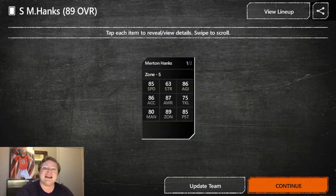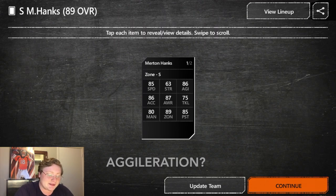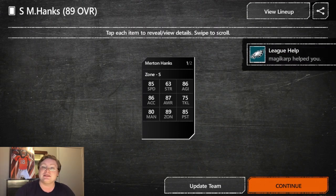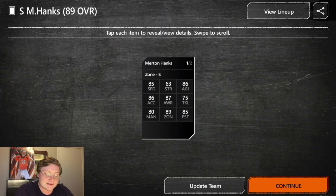Let's look at his stats. He has 85 speed, which is insane — Julio Jones has 86 speed, so he'll be able to keep up with pretty much any wide receiver. He's got 63 strength, 86 acceleration, 87 awareness. He will be very aware of everything going on in the field. He has 75 tackle, 80 man, 89 zone. He is a zone safety, so his zone is going to be boosted a lot more than normal safeties would have. And then 85 pursuit.